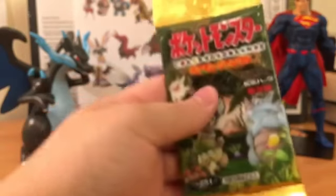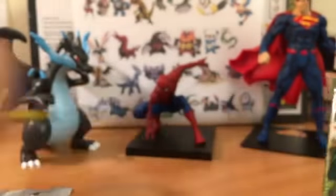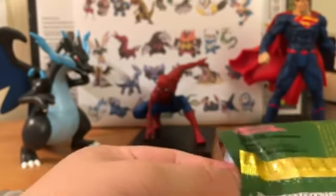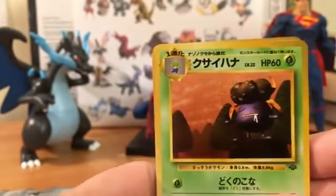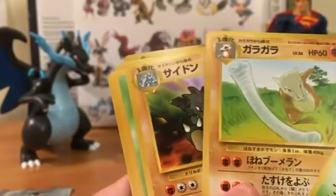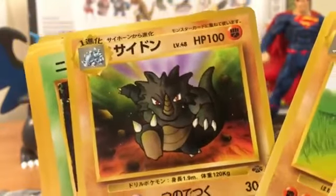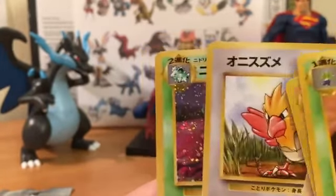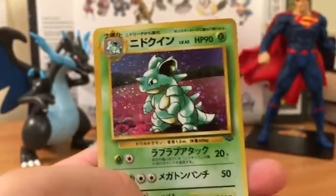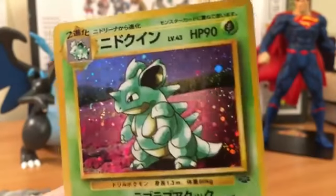We got two packs left - we're gonna open up a Jungle and then the Base Set. Here we go - Gloom, Marowak, Rhydon - I love this Rhydon, look at all those colors in the background - Nidoran, Paras, Venonat, Exeggcute, Rhyhorn, Spearow, and our rare is a Nidoqueen. I really like this Nidoqueen - just look at the background, it's so nice.